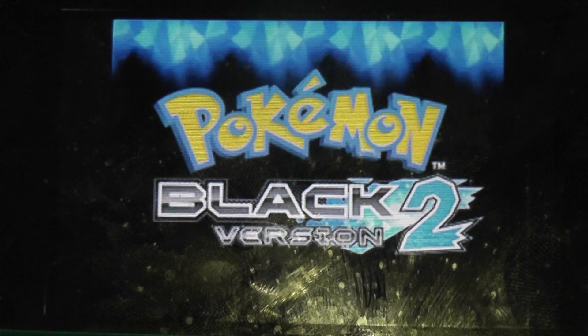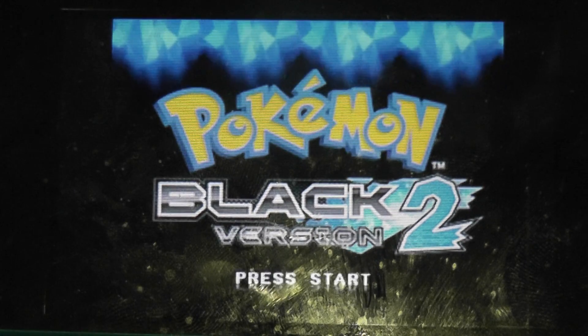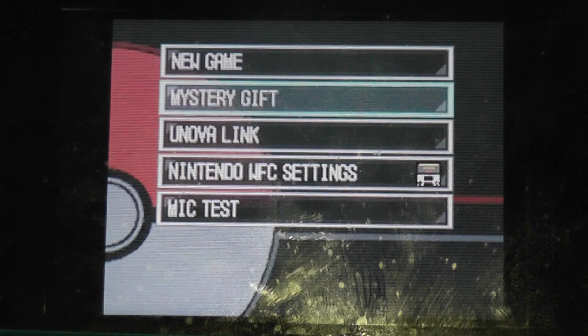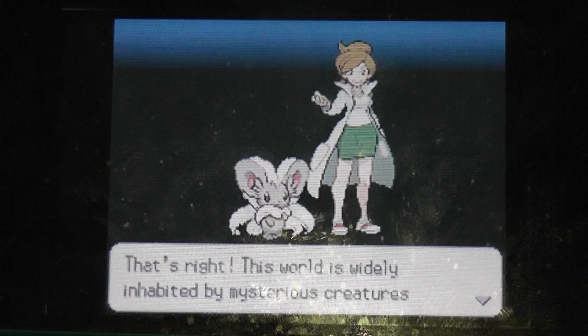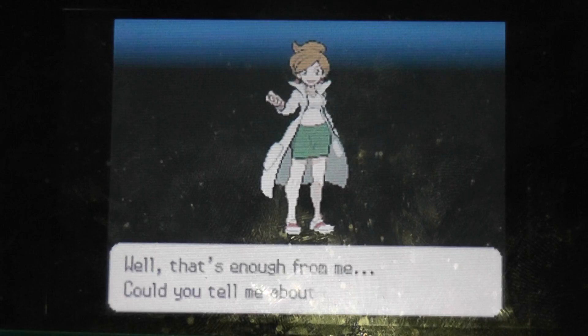This is the intro and this is Black Kyurem because we're playing Pokemon Black 2. This game is all about the Black Kyurem while White 2 is about the White Kyurem. I already got Genesect from the Mystery Gift so I'm not gonna put him on the team for this walkthrough because I'm just gonna use non-Uber Pokemon, and Genesect is considered an Uber. This is a Pokemon — we all know what Pokemon are.